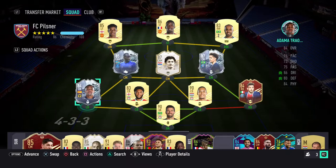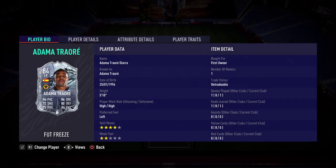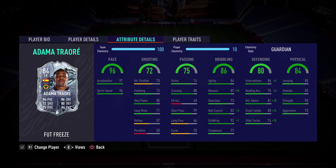Looking at him in my team, the first thing you notice is that they have changed his strong foot. He is now left-footed and he does have two-star weak foot. A lot of people were thinking it was right-footed with two-star weak foot, but no, it is left-footed, so that doesn't matter so much on a fullback. He has high/high work rates, so he should get up and down quite nicely, and with that pace that should be no problem. For chem styles, I'd be recommending a Guardian or an Anchor. He doesn't need a shadow, because that would be a huge waste of stats on the pace — 96 would be absolutely fine on him.